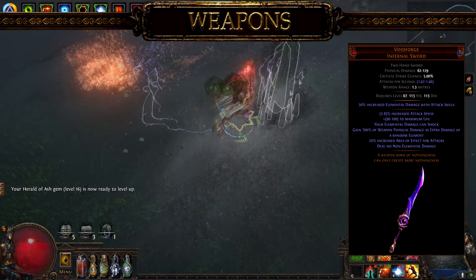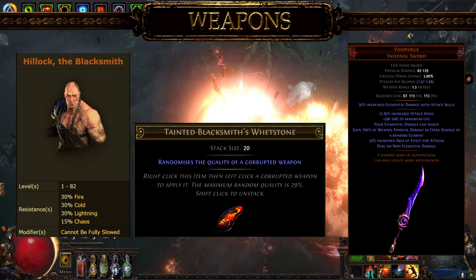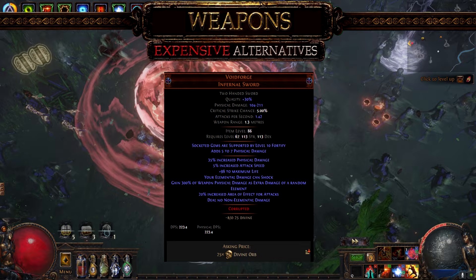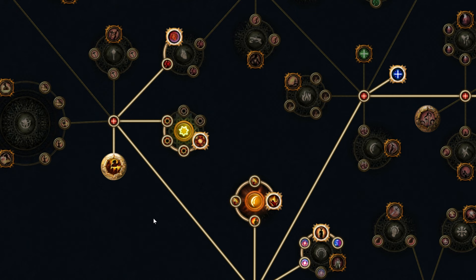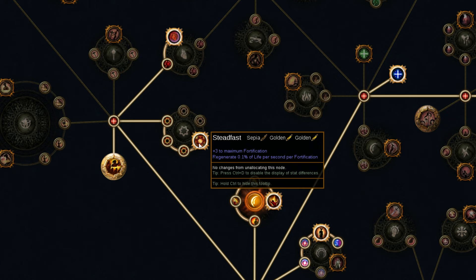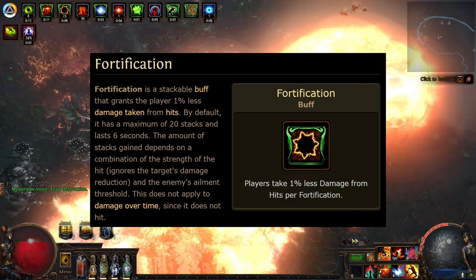Our main hand weapon is the White Forge Infernal Sword, which drops from the Uber Elder fight. Every ounce of flat physical damage is important for this weapon. If you upgrade it to 30% quality using Hillock in Betrayal or Tainted Currency, this would add millions to the DPS. If you have the currency, try getting a double corrupt with attack speed and level 10 Fortify implicit for the best upgrade. If you get the Fortify support, remove the Fortify mastery and replace those nodes with increased duration to maintain full fortification stacks, as each stack makes you take 20% less damage from hits.